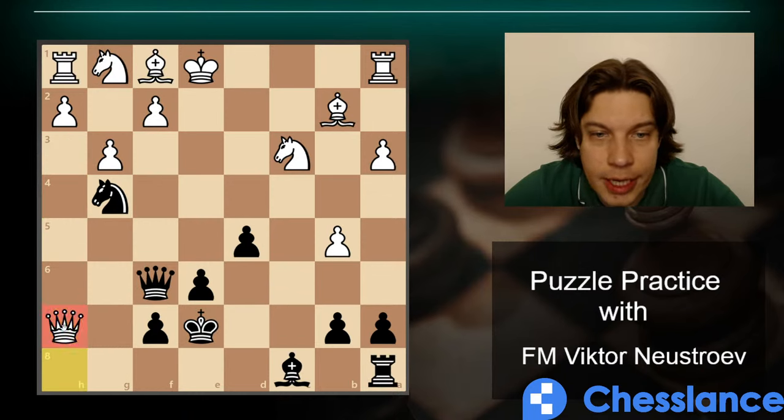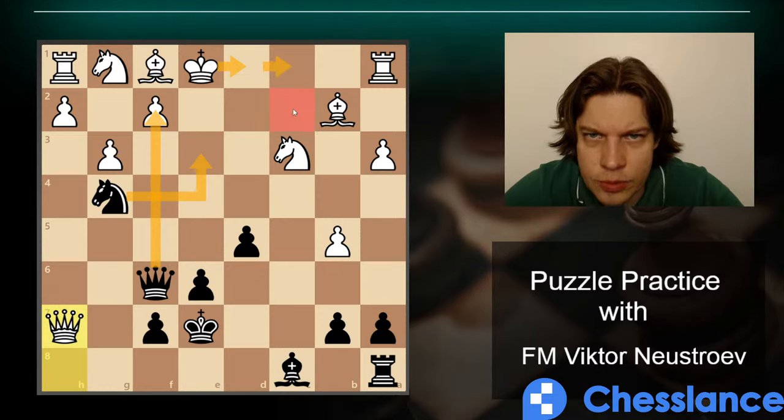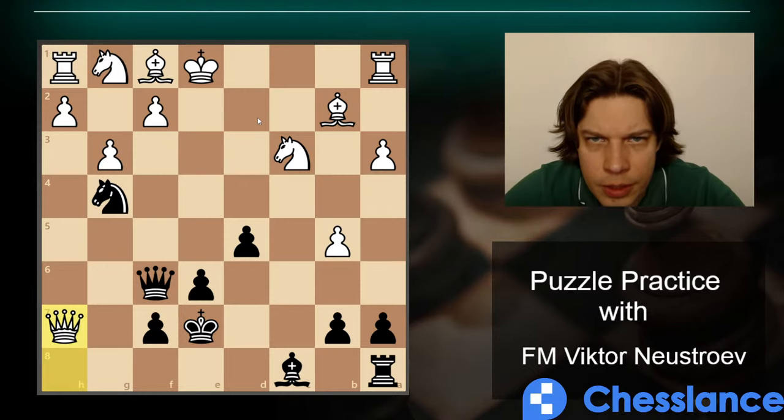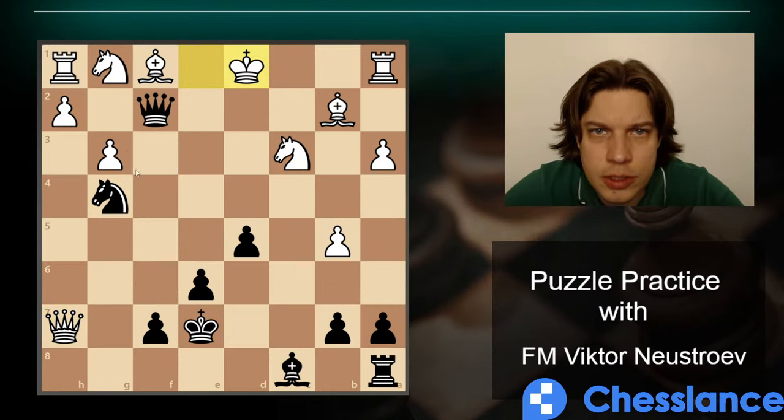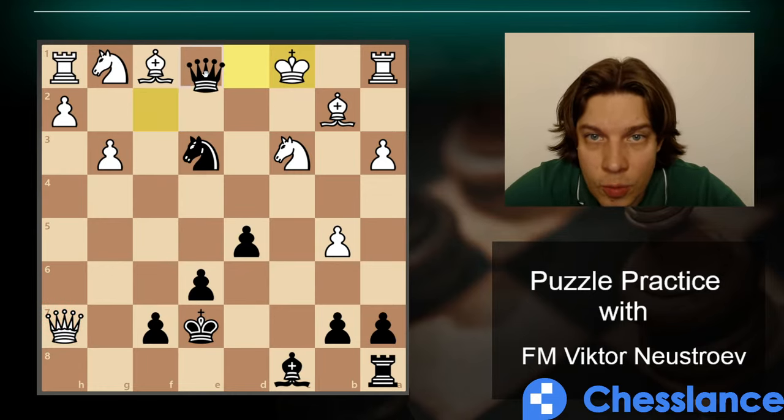Queen takes h7 — wait, there's a blunder on f2. King d1, Knight e3, King c1 — there's no check on c2. But there is Queen e1 which does work. Queen c2 doesn't work because of the queen on h7, but Queen e1 does work.